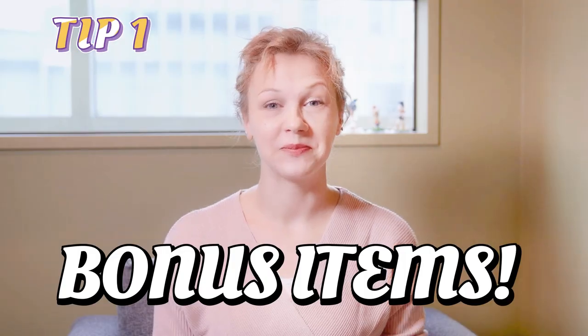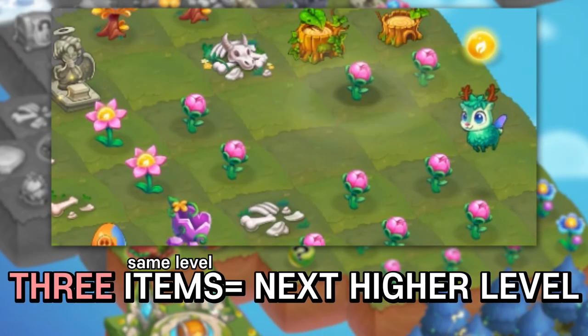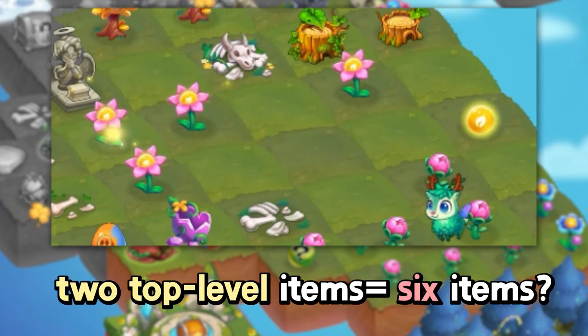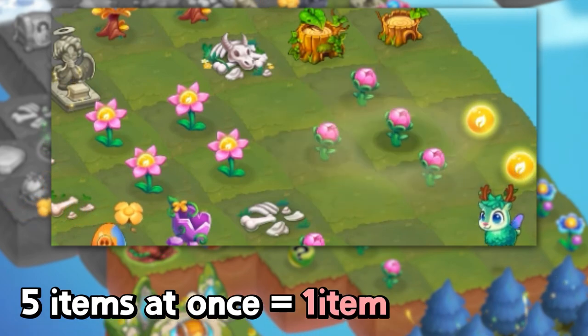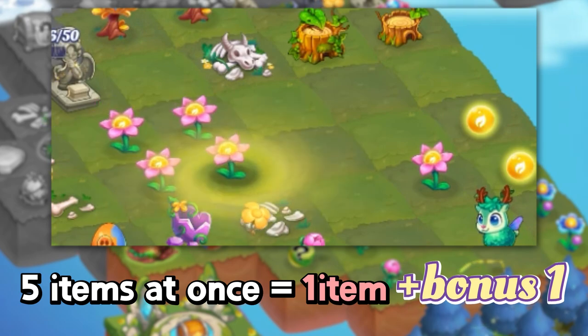Tip number one: how to get bonus items. You need to combine three items of the same level to get one item of the next higher level. You might think that you need a total of six items to get two top level ones, but if you just combine five items at once, you get a bonus and get two items right away. If you use this trick well, you can get high level items much faster.